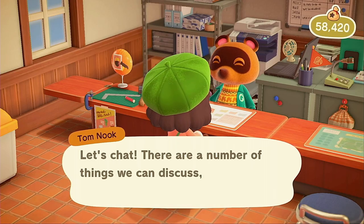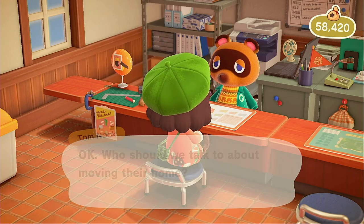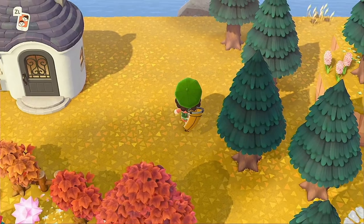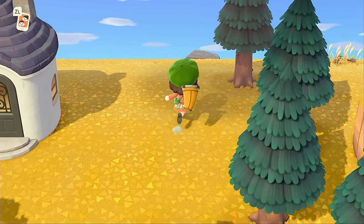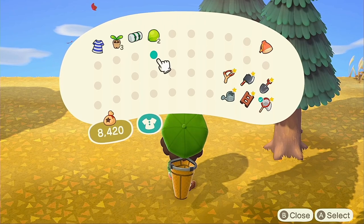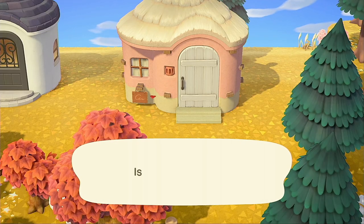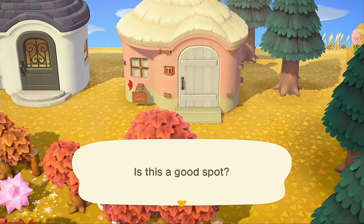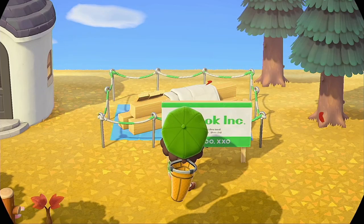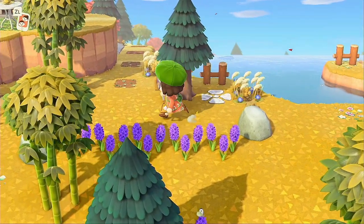If I want to move any villager houses now would be the time. Let's look at the map — I think I want to move Norma back behind the little fairy village area, near Tipper's house. Tom, can we please move another house? I know I just asked yesterday but I've got big plans. I'll put Norma right in this little clearing.